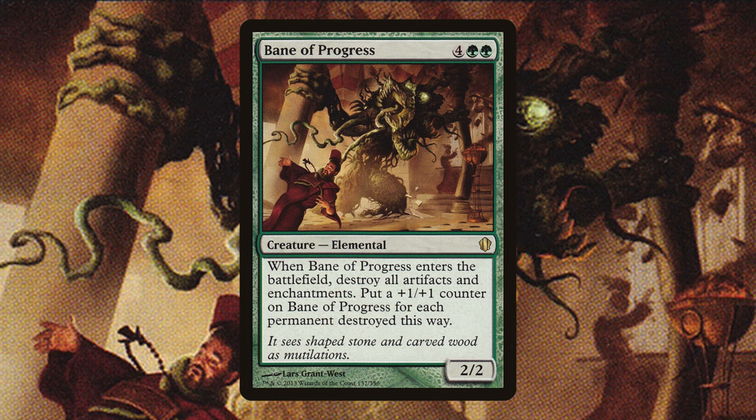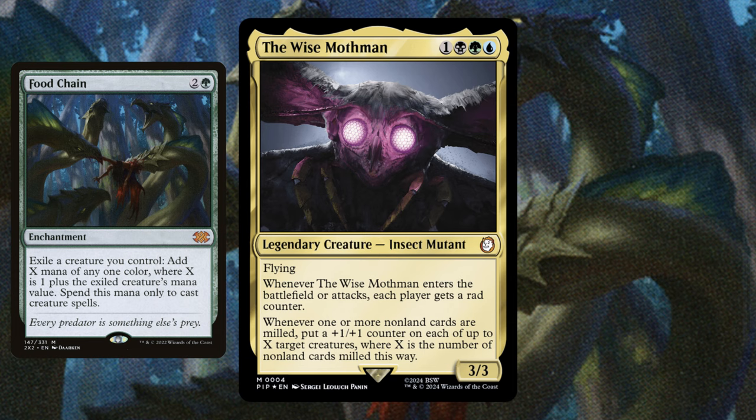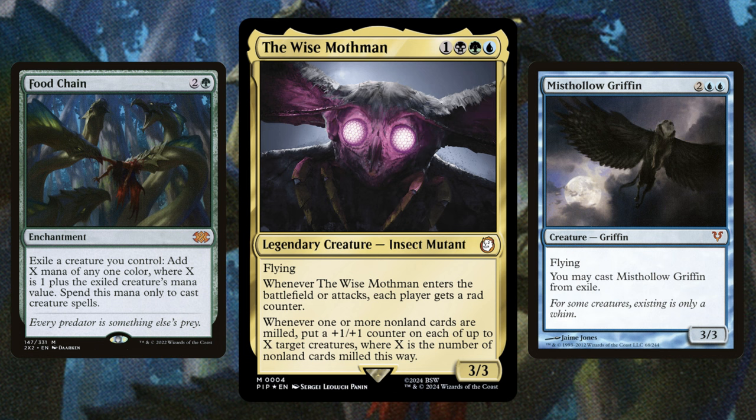Toxic Deluge as a solid board wipe. Bane of Progress as another solid board wipe that gets massive. Now for the infinite combo I promised: Mothman is a potential Food Chain commander. Because of his broken ETB ability, we can put Food Chain in the deck with either Eternal Scourge or Misthollow Griffin. Once we've generated infinite mana with the Misthollow Griffin, we can cast our commander an infinite amount of times, giving everybody infinite rad counters, causing them to mill their entire library and lose the game at their first main phase.